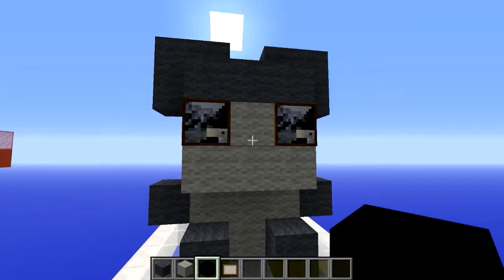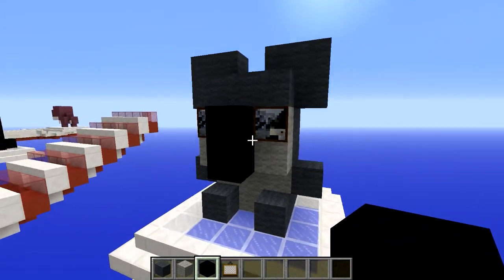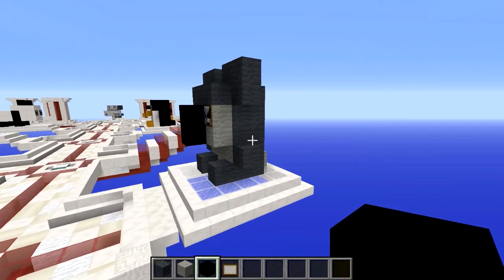Take your black concrete right in between the eyes one block, then one block down, and you are done your adorable koala statue.